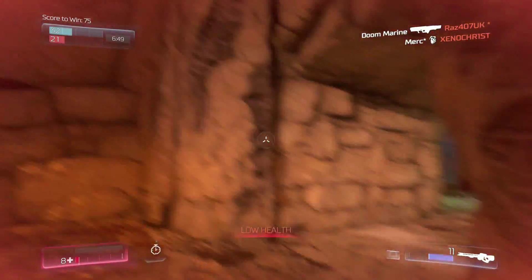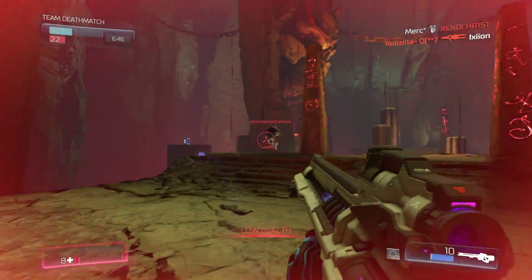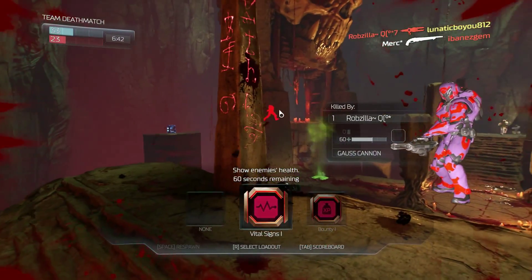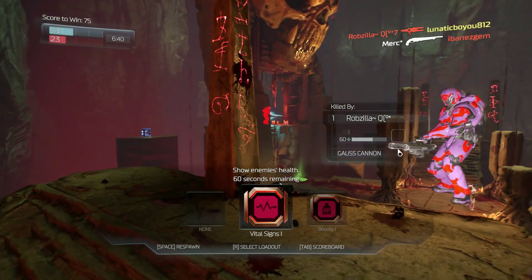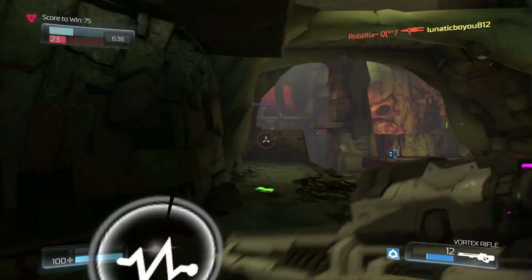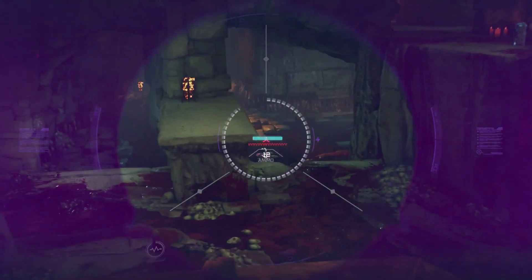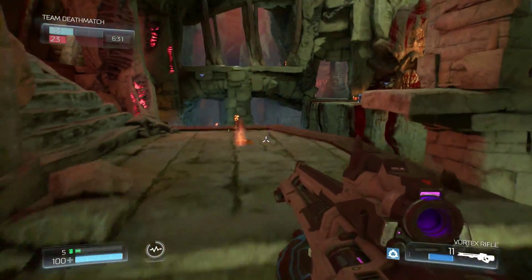I said we were going to try the ambusher, give it a shot. Let's shrek some people. And to switch weapons, as far as I know, mouse wheel is the best way. E is for grenades and such.